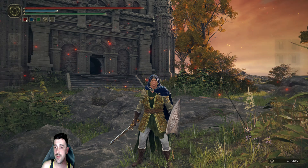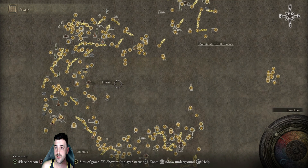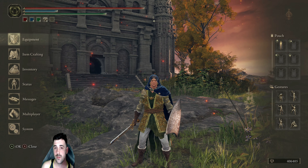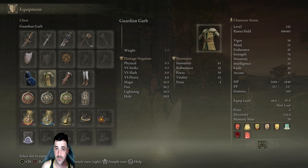The noble set can be found out in the capital area by the windmills. You beat a noble boss and he just drops the armor set for you. For his top, it's called the guardian garbs. If you're lucky — raise your arcane to help discovery or pop a silver foot — to build up discovery for armor drops. Those guardians that linger around the minor Erdtrees drop these; it's pretty much what they wear.